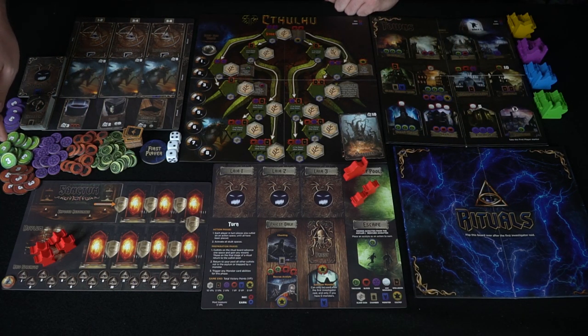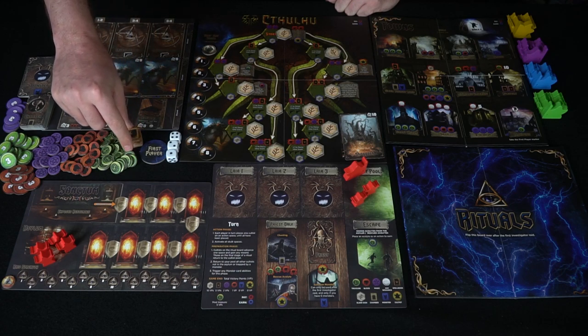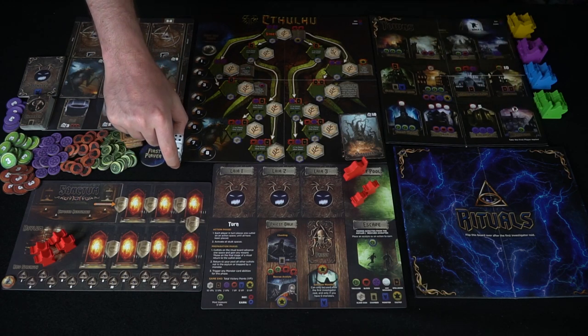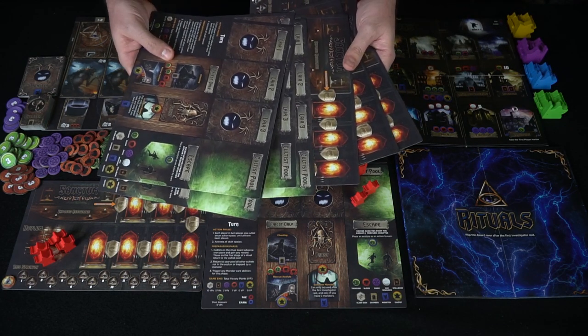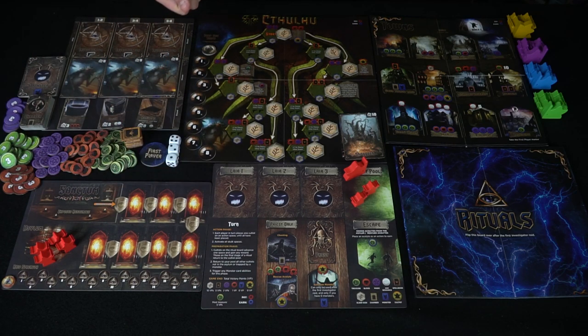These are your different currencies: treasure, magic, blood, and spells. You have a first-player token gained by placing a cultist there, just like any other worker placement. There are dice used for the raid aspect of the game. Additional boards for each player support up to five players, plus additional cultists and raid markers. That's pretty much what you get in Evil High Priest.